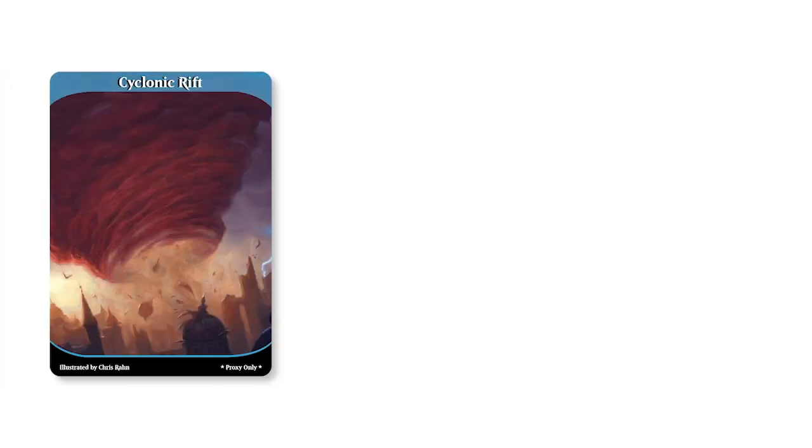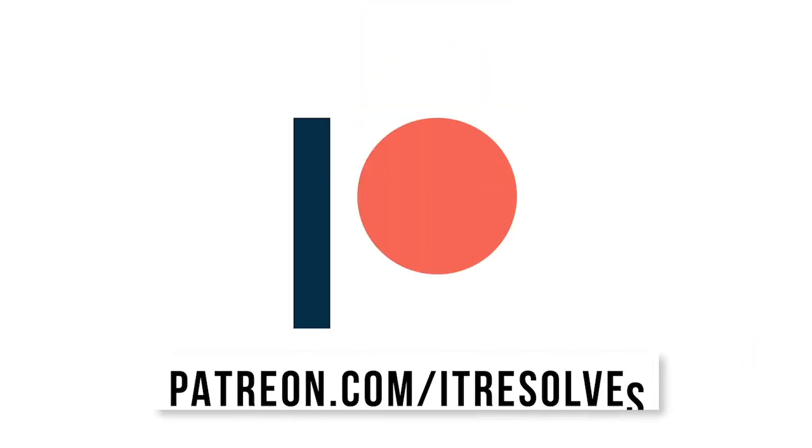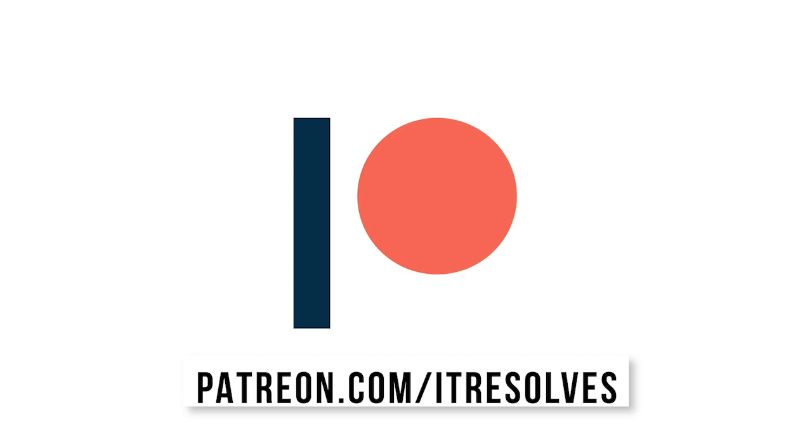What's up guys? The May Patreon rewards are now available. Cyclonic Rift, Jace the Mind Sculptor, and Avacyn, Angel of Hope are all available through the end of the month. If you'd like to support our channel and pick up these sweet proxies, you can do so at patreon.com/itresolves or by clicking the link in the description below.